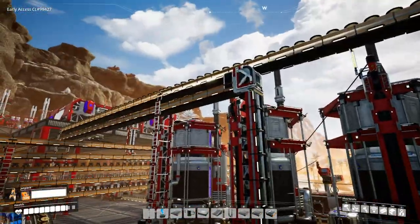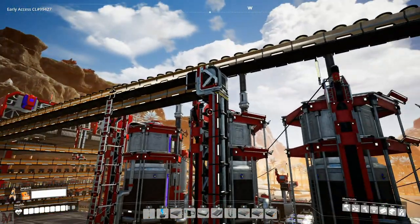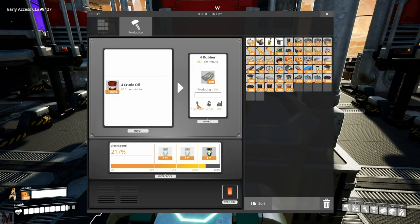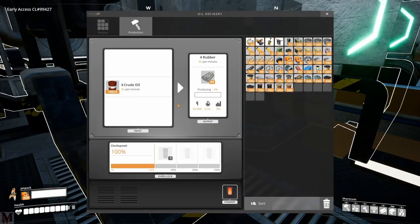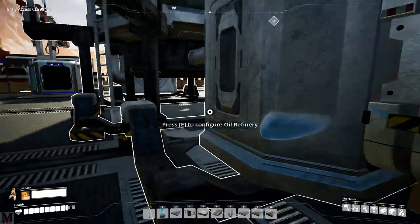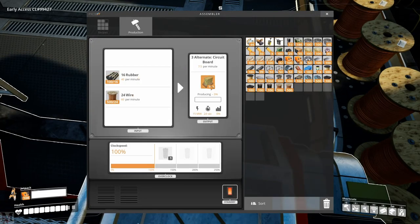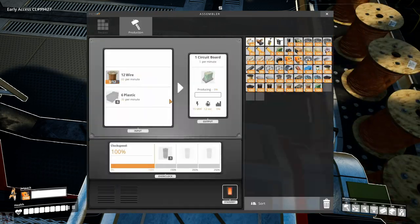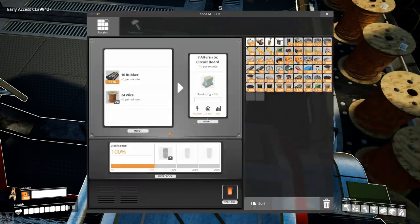I've built a nice tall raised conveyor belt that goes all the way along the top and front of the oil factory. Also, because we're going to be using rubber instead of plastic to do our circuit boards, I've gone ahead and put two of our oil refineries together to do rubber - that alternate recipe does 7.5 per minute instead of the regular plastic recipe at 5 per minute, which is really good.